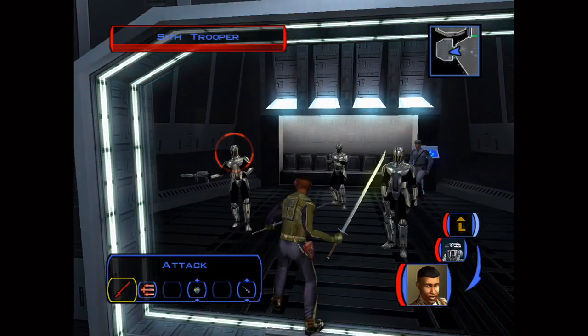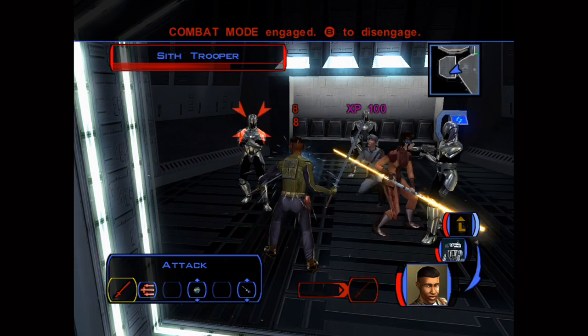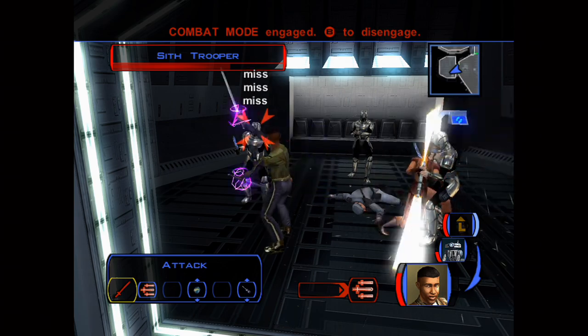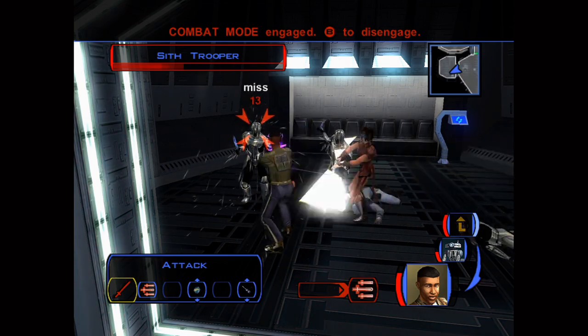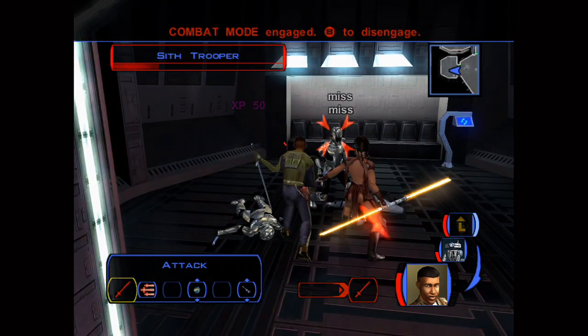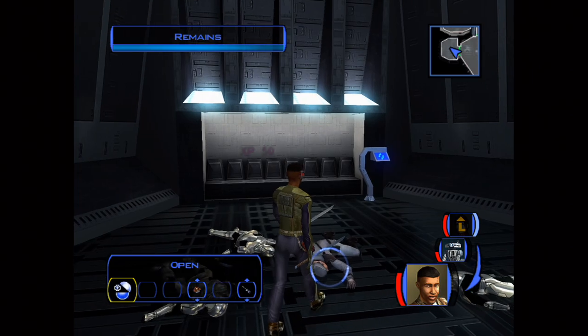Hey guys, this is Feeding Frenzy 91. Remember how in Star Wars KotOR you get to choose which planets to go to? There are four main planets: Kashyyyk, Manaan, Tatooine, and Korriban. The proper order I believe is Tatooine, Kashyyyk, Manaan, and then Korriban, but you don't really have to do it in that order — you can even do Korriban first if you wanted to. In fact, I've done Korriban first before.